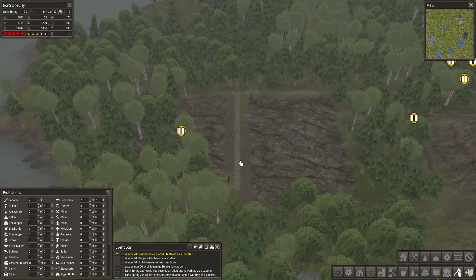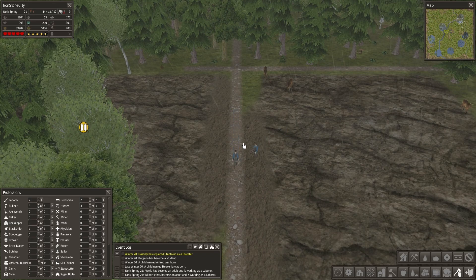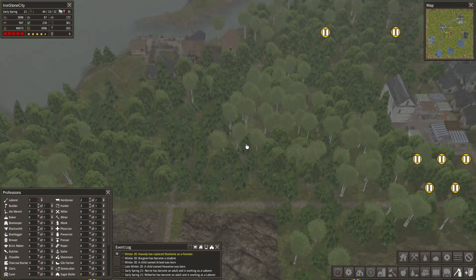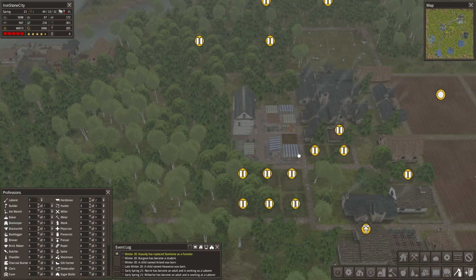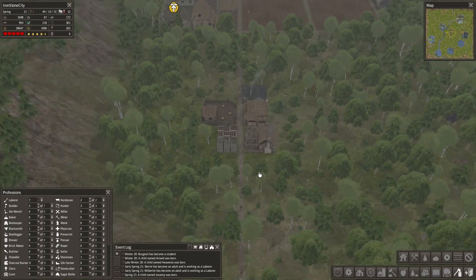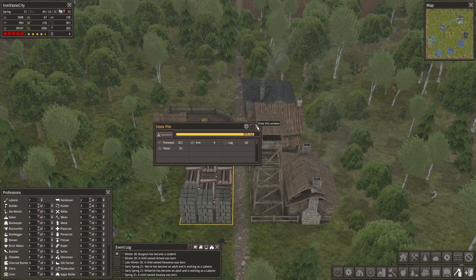I kind of want to empty out this area here though. Let's take all the stone out of here. There's our quarry, getting built fast. Very cool - on both sides of the street. I love when I can do that, it's awesome to me.